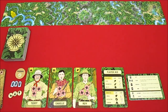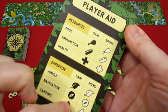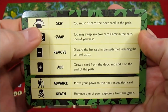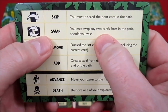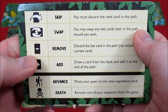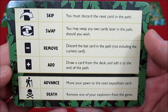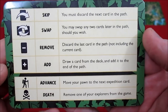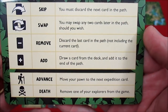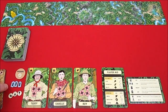I'll recheck the rules and look at my cards before we start the morning phase. One more card to show: the back of the player aid has extra iconography. The skip symbol means you must discard the next card in the path. Swap lets you swap any two cards later in the path. Remove discards the last card; add draws a card to the end of the path. Advance moves your pawn to the next expedition card — we want that. Death removes one explorer from the game — we don't want that.